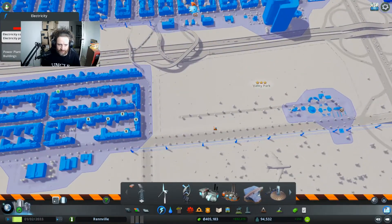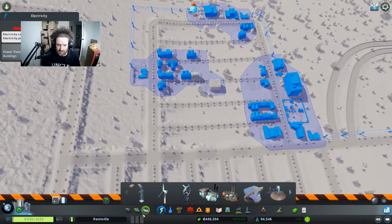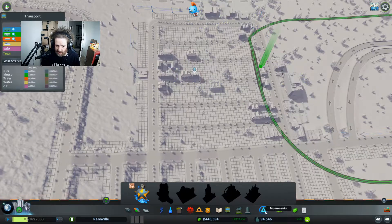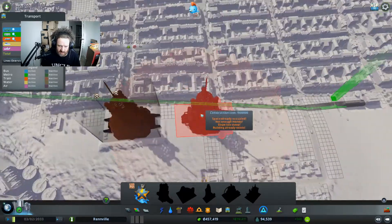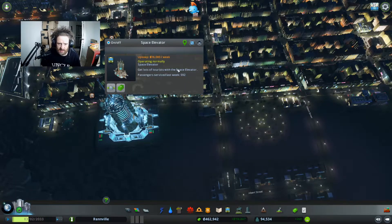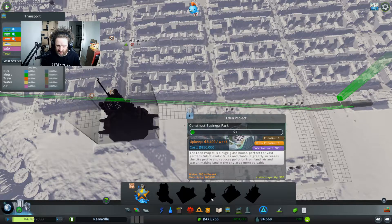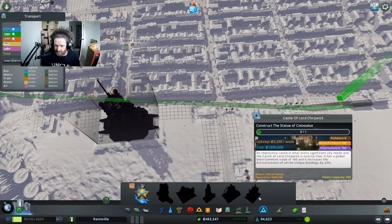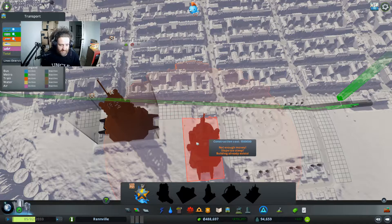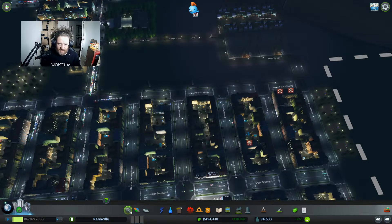Like I say, I'm just waiting now for the demand to come up. And when it does - oh, I also built the space elevator yesterday. That's the first one of the monuments. I'm not going to be able to do some of these because they require the abandoned buildings. Anyway, like I say I'm going to wait for the demand to build up and I'll bring you back in a little while.